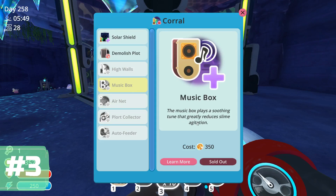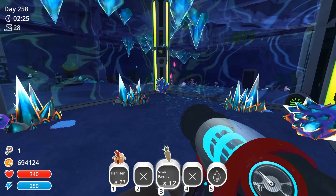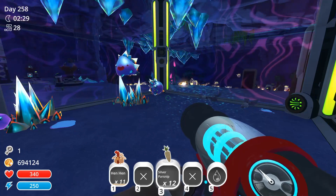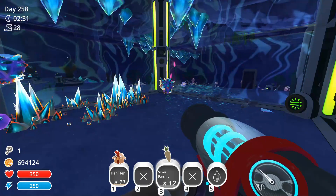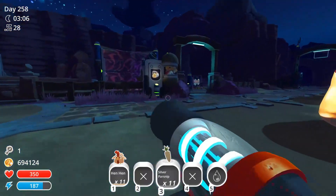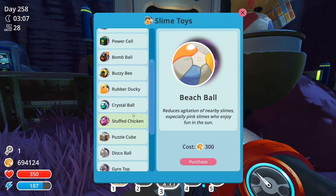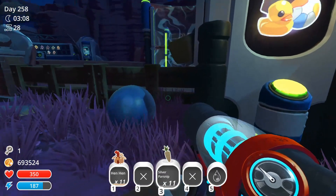Purchasing a music box can help reduce the range of agitation and, by extension, reduce how often they produce the crystal clusters. Also, to further reduce agitation, buying their favorite toy, the crystal ball, helps a lot.